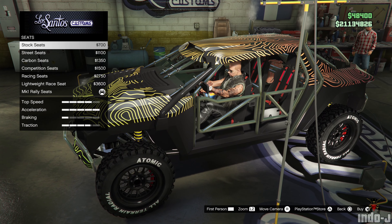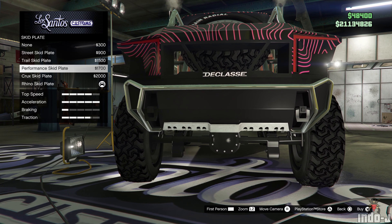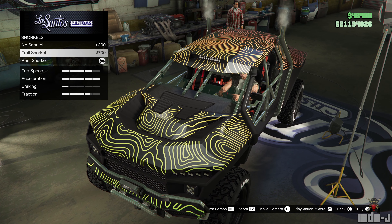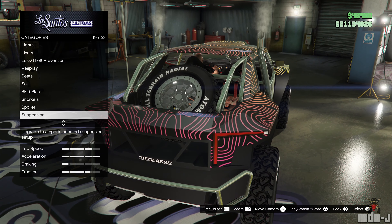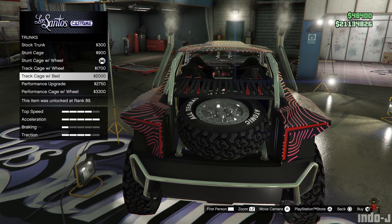You can also customize the seat, skid plates, and snorkels. There's a spoiler option but — spoiler alert — I don't like it. You can also adjust the suspension and the trunk, and put the spare wheel on the back like this.